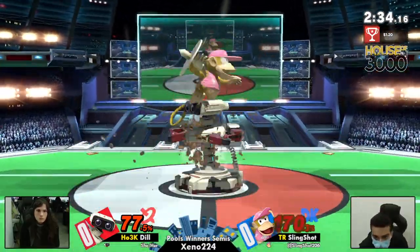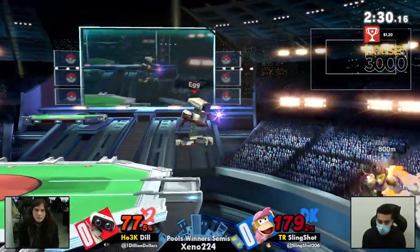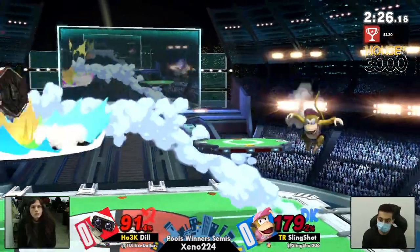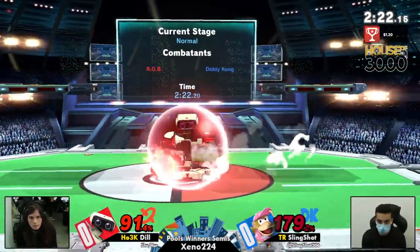This might be it — oh, this should be it! Great mash by Slingshot; he was not going to let himself get hit by that again. Another chance at life. Monkey flip from ledge — this is actually looking scary for Dil. Plenty of rage for Slingshot right now.